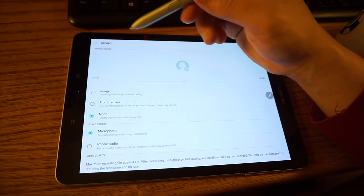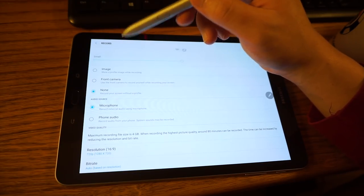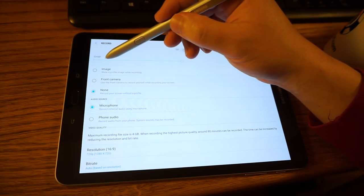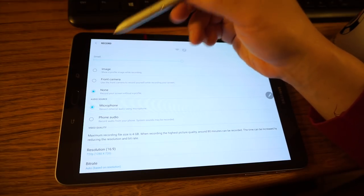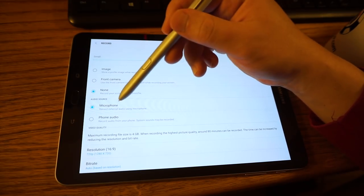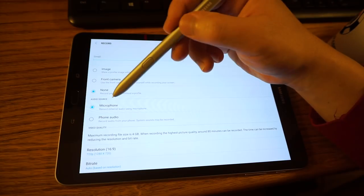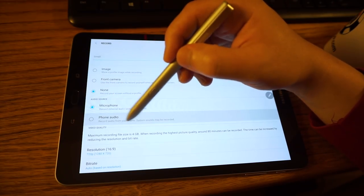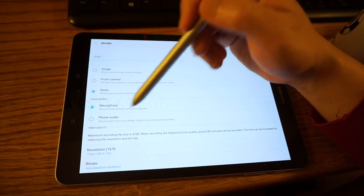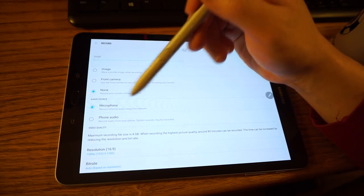Everyone always asks me what I use to record, and I haven't found a program I truly love yet — but this might be one. It's nice that it's proprietary to Samsung. You can show a profile image while recording, use the front camera while recording, or use none. You can use microphone or phone audio, or even external audio. The maximum recording size is four gigabytes, which is 80 minutes. And of course I love to record in 1080p, so I'll never do less than that.